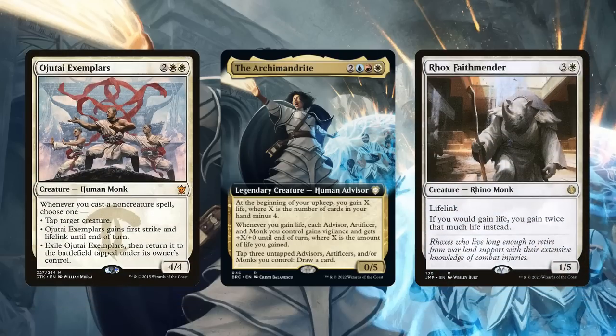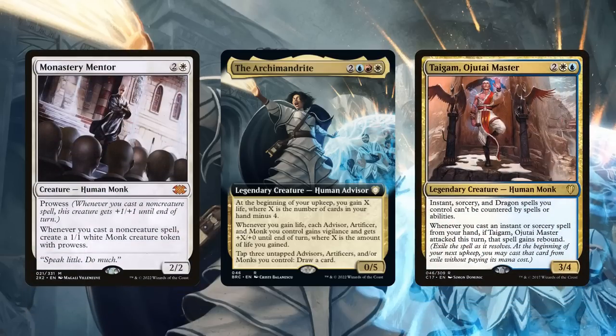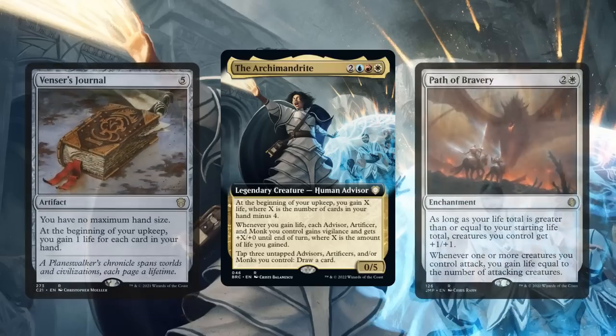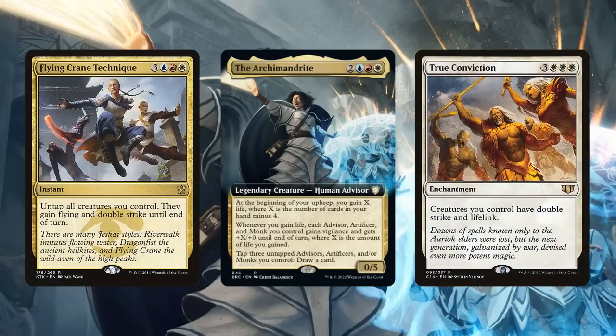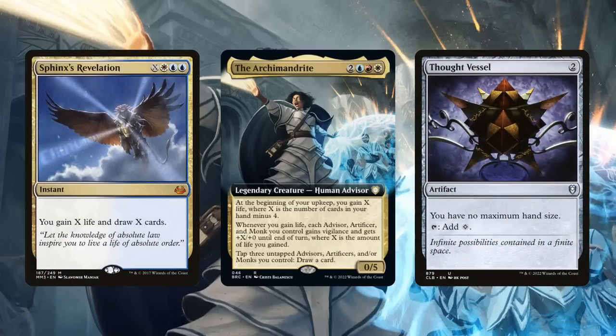Monks have a fair number of members that provide life gain on their own, as well as plenty of members that benefit from us casting non-creature spells for additional value. To support this playstyle, we'll be running plenty of additional sources of life gain to pump up our monks, lots of ways to grant our monks evasion, first strike, or otherwise avoid damage as they swing in, and plenty of ways to draw cards alongside our commander and remove our maximum hand size limit to make the life gain the Archmandrite provides as potent as possible.